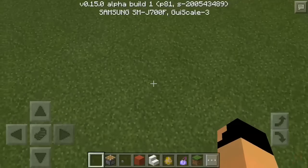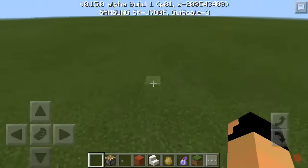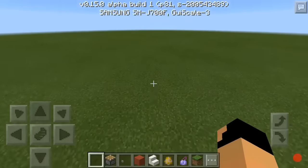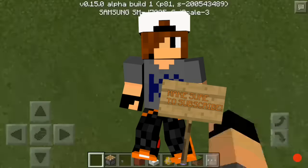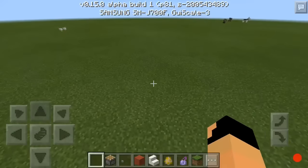Welcome back to the Minecraft tutorial video. Today I'm going to show you how to make a working chair — yes, you can sit on it. This is Pocket Edition version 0.15.0, and it will work only for 0.15.0 or above because it uses pistons, which were added in 0.15.0.